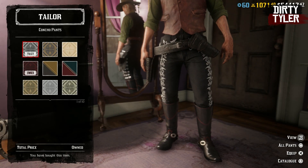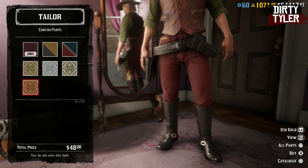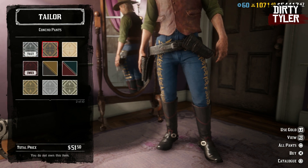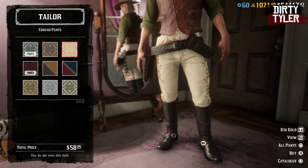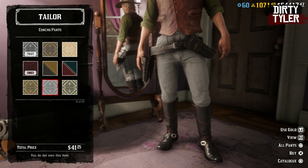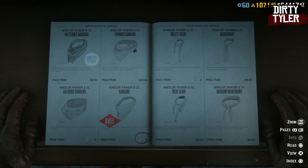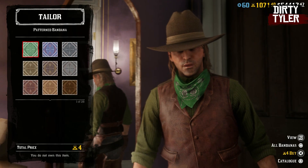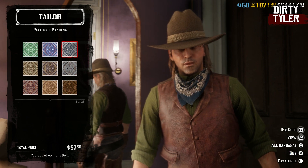The Concho Pants are also returning this month, and these will come in ten different variations for you to choose from, running you between $48 to $50-something for each variation. The patterned bandana is also making a return this month, and only a few of these variations are returning as limited time styles.